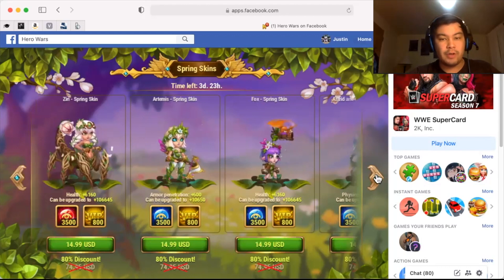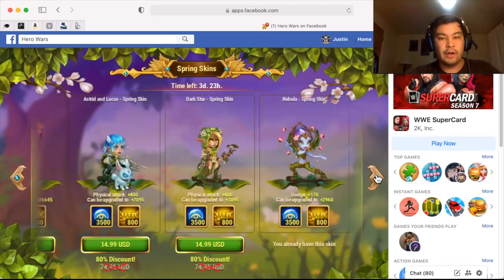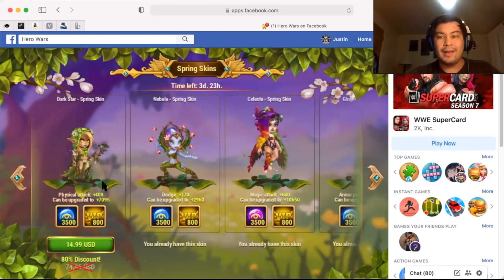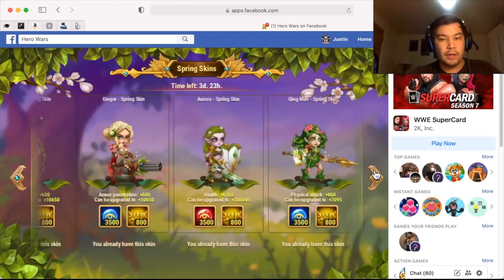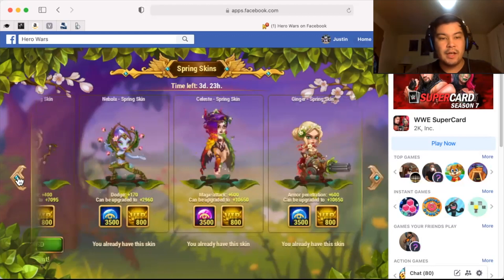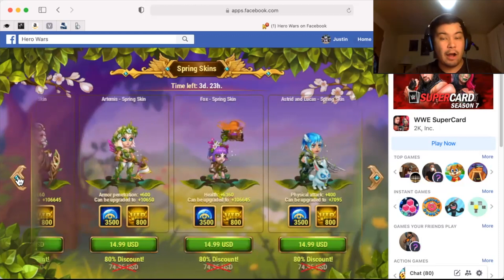So let me look at these other spring skins. We got Artemis, Fox — these are some of the older ones — Astrid and Lucas. Dark Star looks very cool now with that rework; had a pixelated rework, looks a little bit different now. Nebula, Celeste, Ginger, Aurora, and Chang Mao. So a lot of good skins in the spring skin set or pack, however you want to call it.